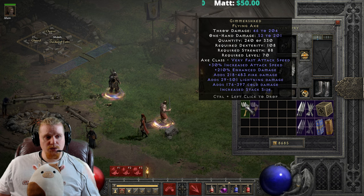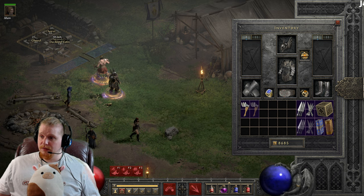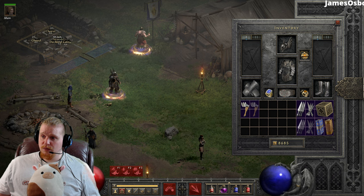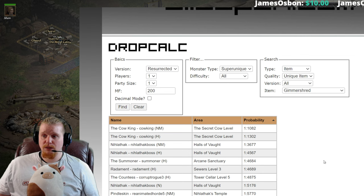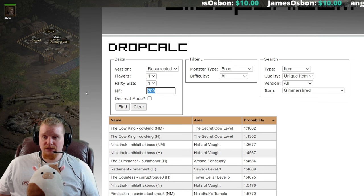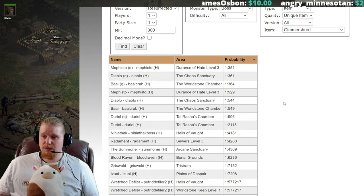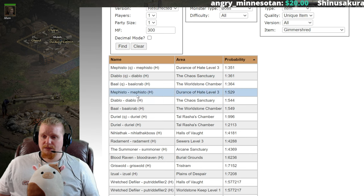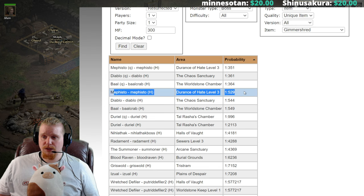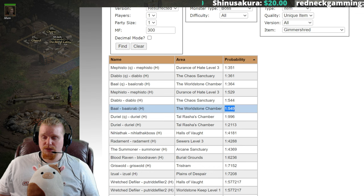Gimmer Shred is definitely one of those very interesting items that is fun to get your hands on. Let's take a look over at Silo's pen and see potentially where we could find a Gimmer Shred, because if we're building a throwing Barbarian there's a good chance we'd like to get our hands on one. As a high-level item at level 70, I feel like 300% magic find is a good number to run with, as most characters by the time they're getting to level 70-80 usually have a pretty decent amount of magic find. Looking at Mephisto in hell at 1 in 529 — not a bad chance. Diablo in hell and Baal in hell all have really good chances to drop a Gimmer Shred.